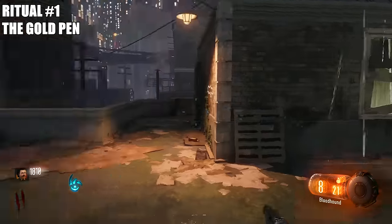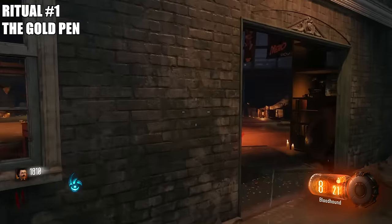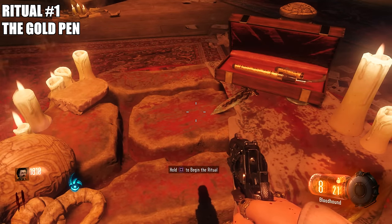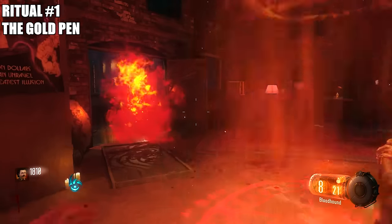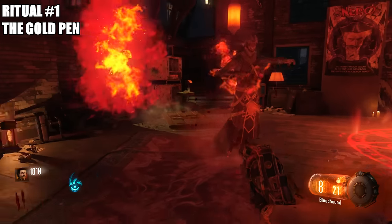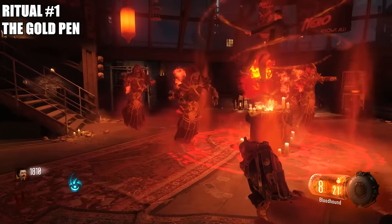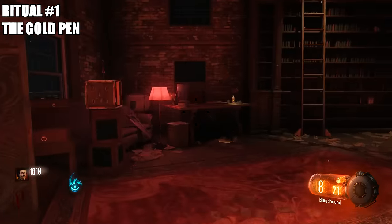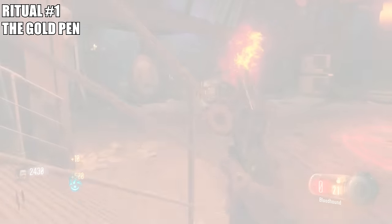Once you have the pen and you open the door, run right up here and you're going to place your pen on this table. When you're doing this I highly recommend having Juggernaut. I don't even have Quick Revive at this point, which is not a good idea because these guys can kill you. You don't have to kill them — I prefer just running around in a circle and completely avoiding them. Once you run around for a bit, the ritual will be complete and a worm will spawn in.